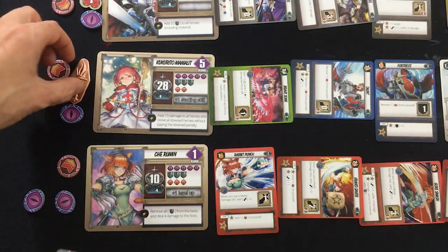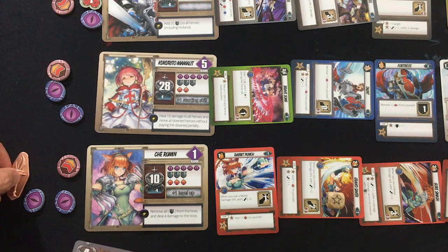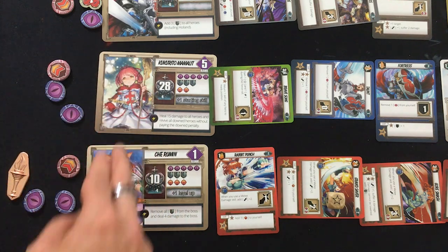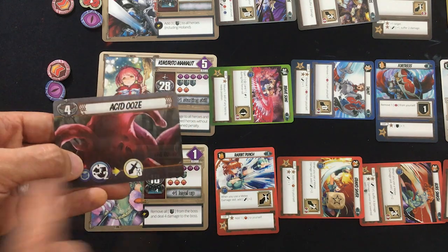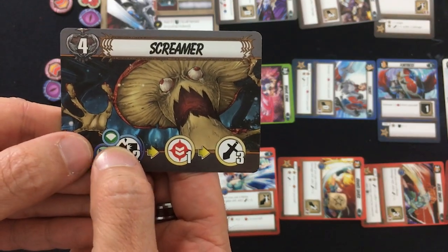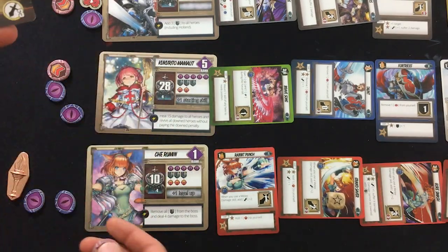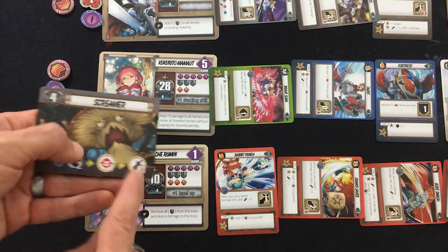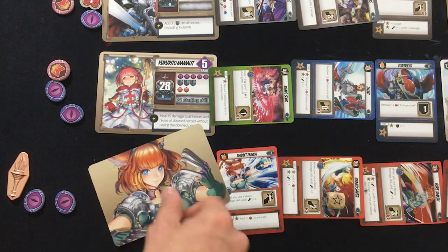See, this is what happens when you don't really have a good tank for your group. The Aciduse does two damage to Che because she's tied for aggro with Kukurito and has the lower rank, then three more — that's five out of ten. The Screamer hits everybody for two, that's what the little diamond means, then debuffs for one so Che has to lose a shield or buff token, then does three more. She is defeated.